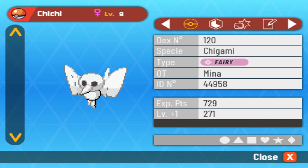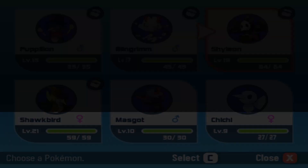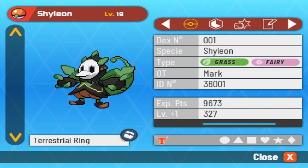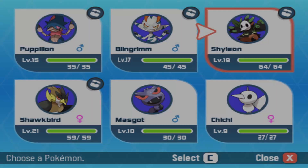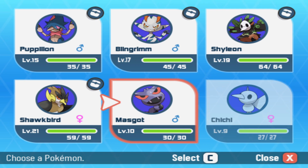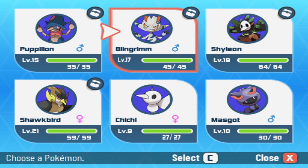Rough Skin inflicts damage on the attacker, that's not bad. Boosted speed, lowered Special Attack. Do I use it? I already have a Fairy type in Shilean. But I guess Fairy's not a bad type to have two of. It's weak to Poison — we can handle Poison, we have Popillion and Blingrim. It's weak to Steel — we don't really have much that's good against Steel. We need like Fighting or Ground or something.